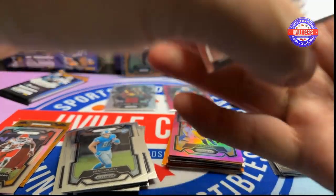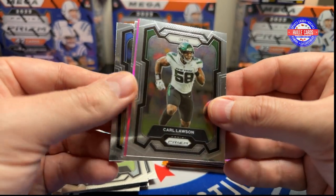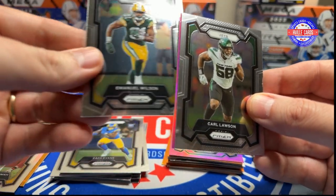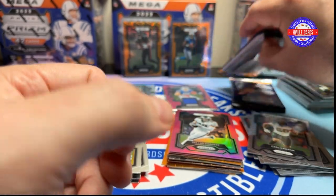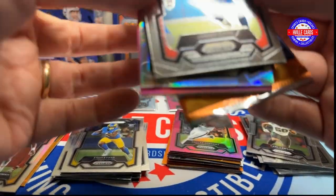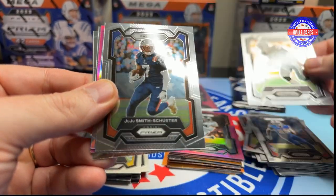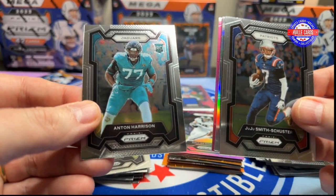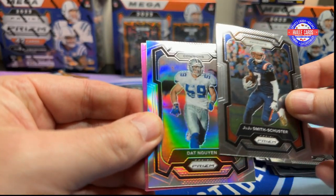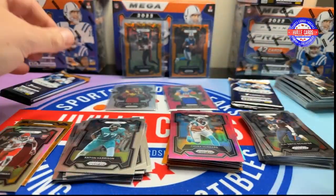Alright, we got Joshua Dobbs, George Karloftist, Vida Veya, Carl Lawson, a Zach Evans, an Emmanuel Wilson, and a Dallas Goddard. Three packs left from this Mega. Come on, let's pull something good. James Cook, Marcus Allen, Juju Smith-Schuster, a Bijan, an Anton Harrison, a Datwin, and a Chuba Hubbard.